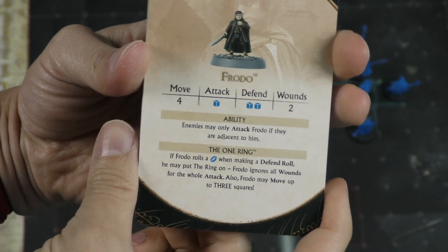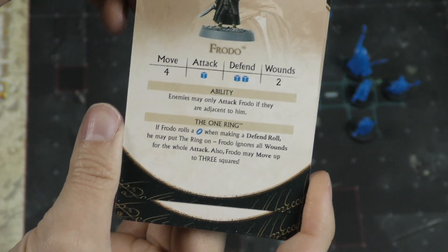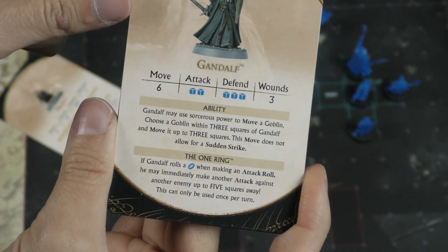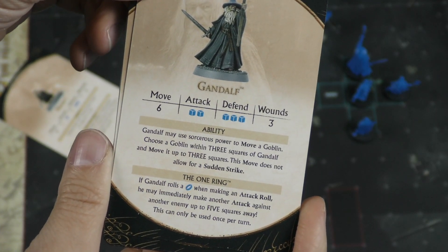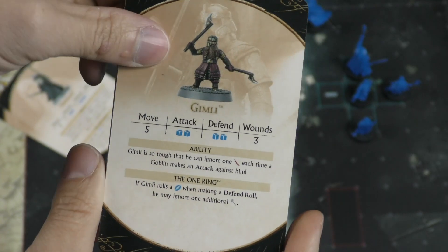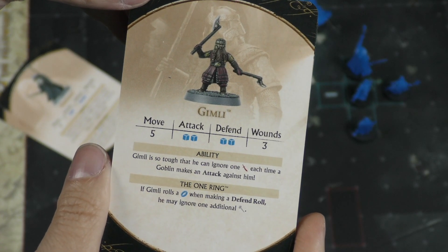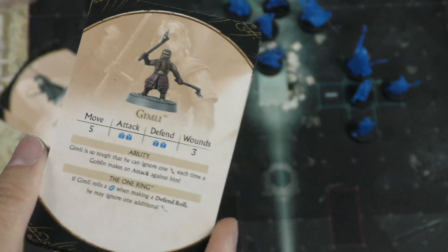Let's take a look at all the characters and their special abilities. Frodo: if he rolls a ring in defense, he ignores all the damage. Gandalf can move goblins around the board and has three defense. If he rolls the ring on attack, he can immediately make another attack against an enemy five spaces away — kind of blasting people with magic. Gimli ignores regular goblin hits against him, and when he rolls a ring on defense, he can ignore an additional hit from the troll.